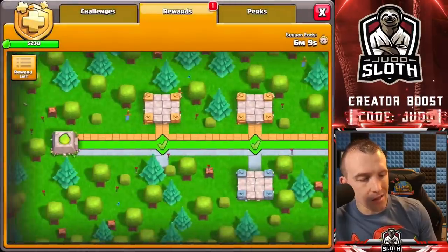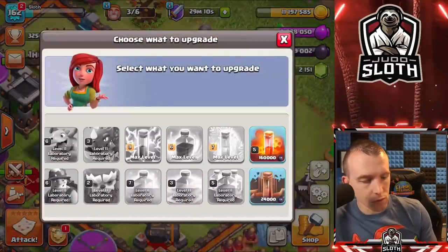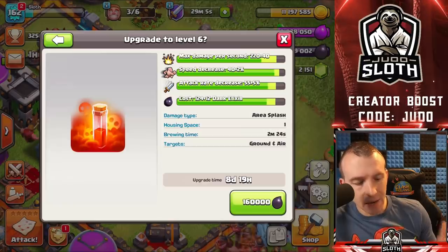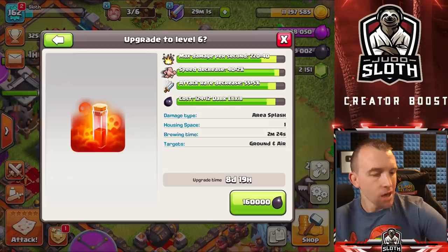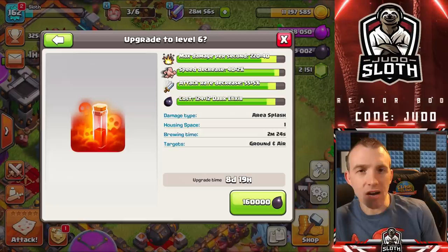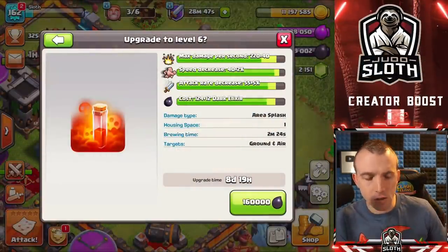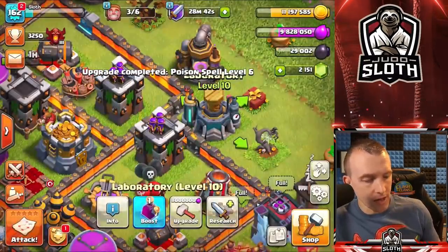Book of Spells — that's something I don't necessarily want to get rid of. The poison spell you use on every single attack. I know it's 160 Dark Elixir, but I use it on farming and on war attacks. So it makes sense to have it maxed. I very rarely take the poison spell from Clan Castle donations — I tend to get a different spell. The poison is one I want to max. Let's spend the Dark Elixir and use the book to help us out.